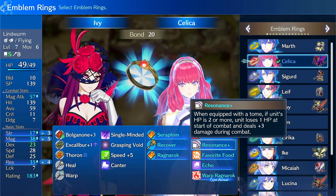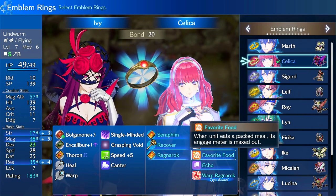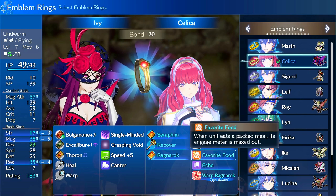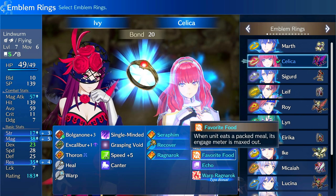She also has the Favorite Food ability, which allows you to eat a packed lunch once per battle to instantly fill your engage meter.